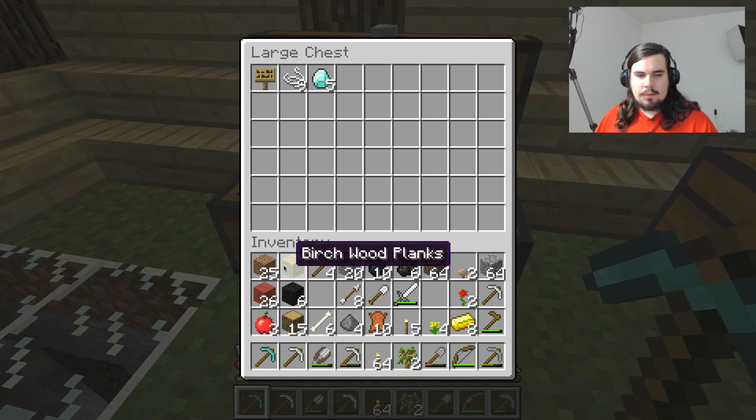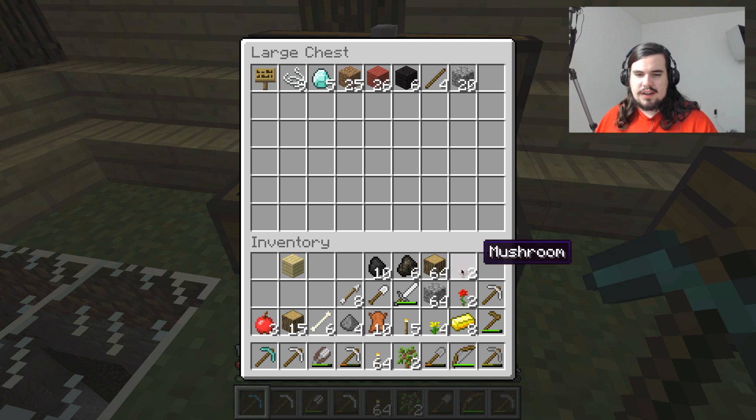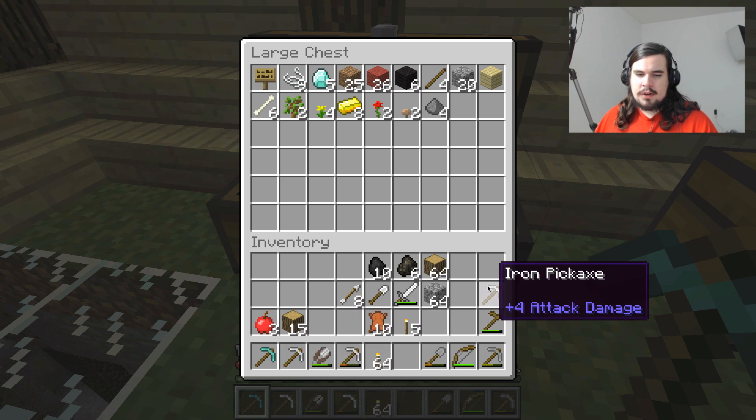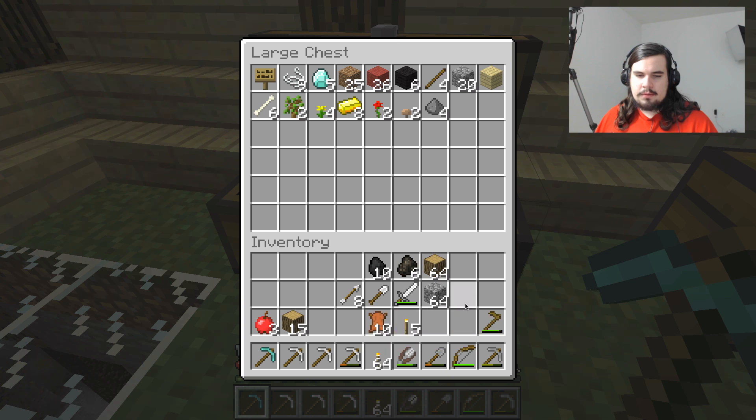We're going to drop off resources that we don't need. We'll put the wool and stuff here for the moment. We don't need a ton of cobblestone, but we'll keep 20 cobblestone just in case we ever need to fill in something. Mining is a little bit dangerous, so you don't want to carry too much on you, because there's always a risk that you will find yourself dying or burning up in lava.